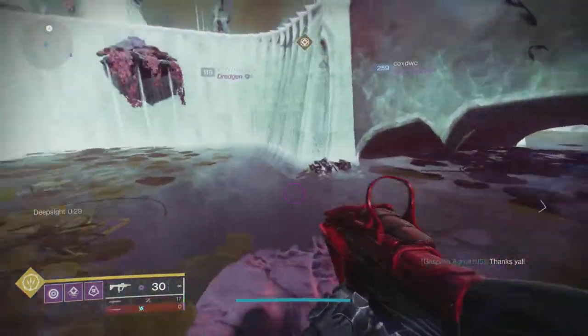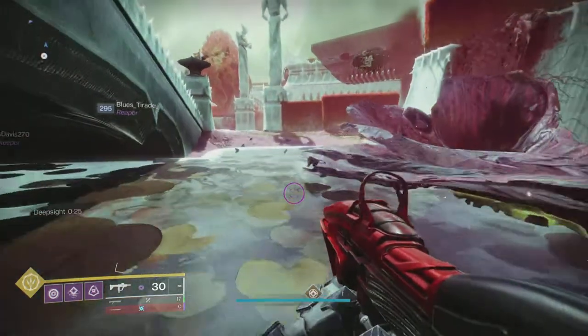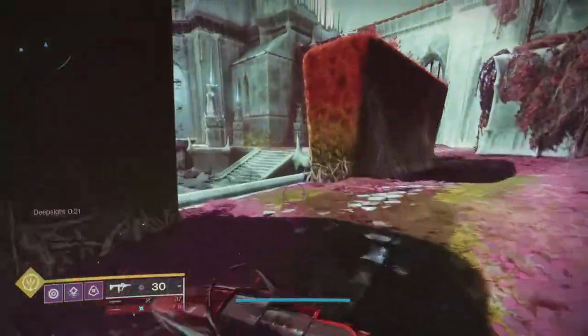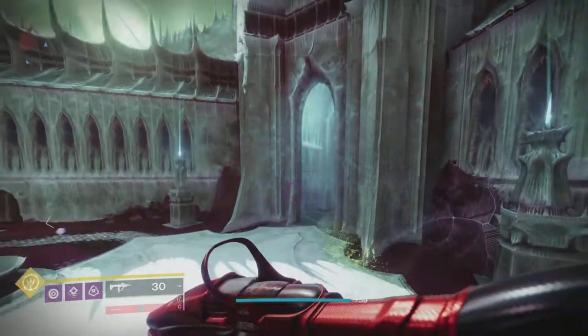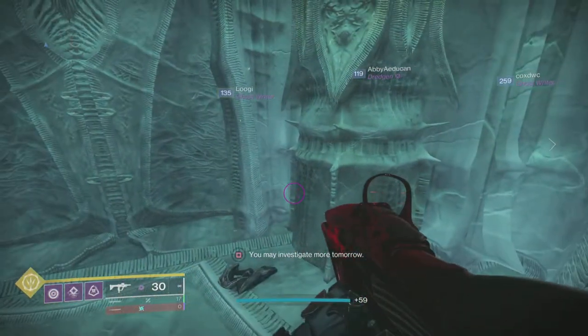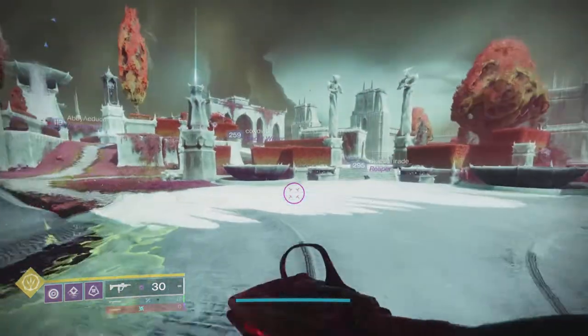Once you start it, you just investigate the Squarm Corps, then follow the trail to the debris that you investigate, and then follow it. Eventually you'll get to a Hive Guardian — you kill that, open a chest, and you get a Qualicore. That'll give you like 12 or 14% for the quest, and the same with the Lucent Hive Inquisitors.